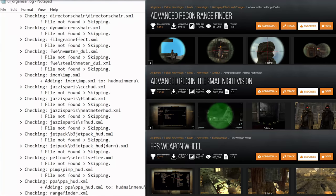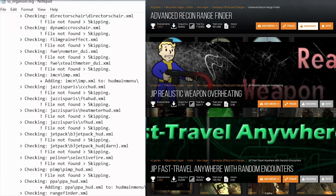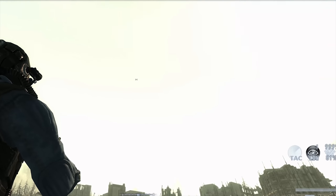Created by developer JazzIsParis, UIO is an NVSE-powered plugin to manage UI and HUD mods. Mods that were once difficult, if not impossible, to get to work together in harmony can now be friends.